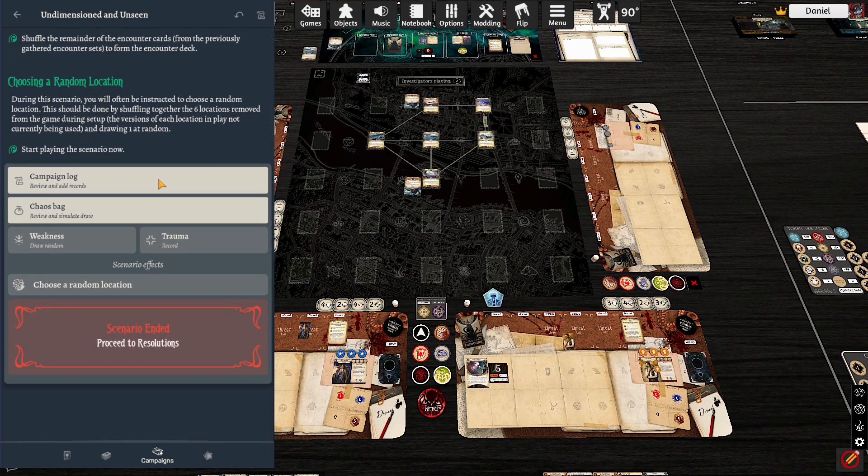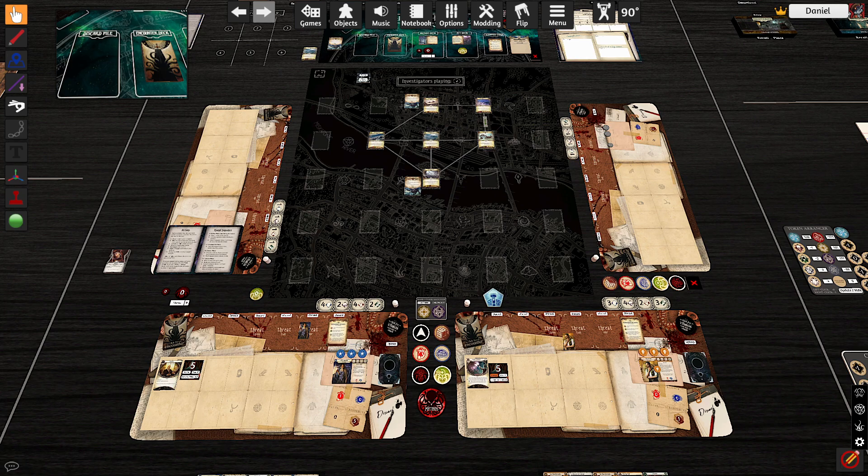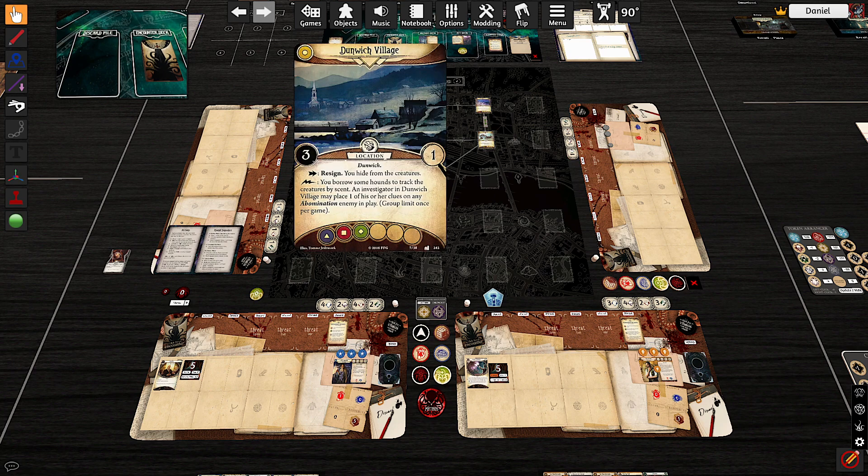We'll shuffle everything together and I think we're good here, so we can go ahead and start playing the game. We start in Dunwich Village. Let's go ahead and reveal that location and take a look. High from the Creatures — you can place one of your clues on an Abomination enemy in play. Okay, that is a good thing.